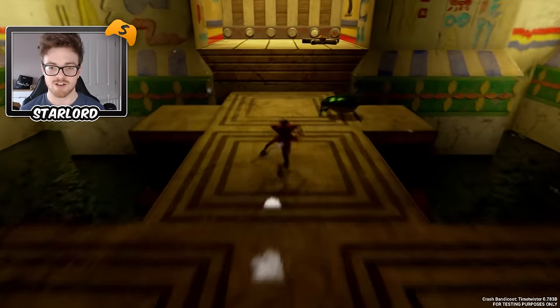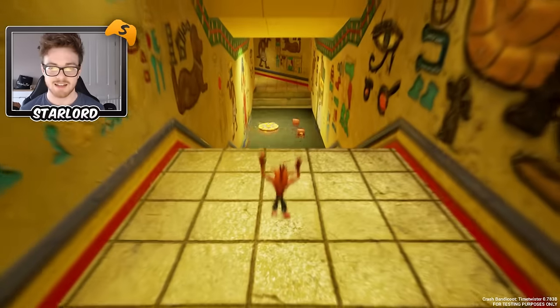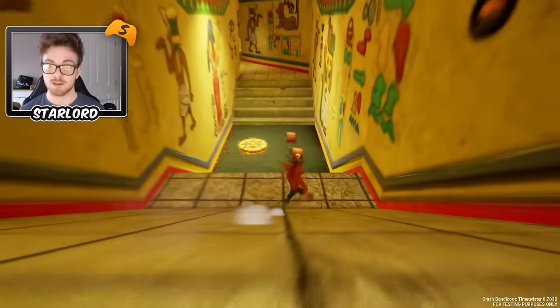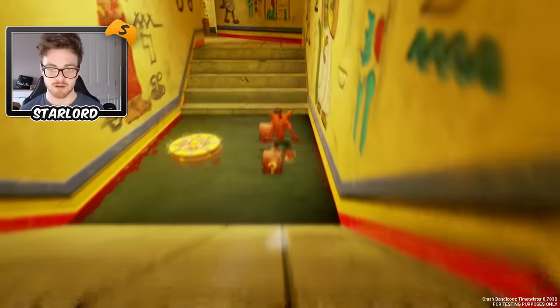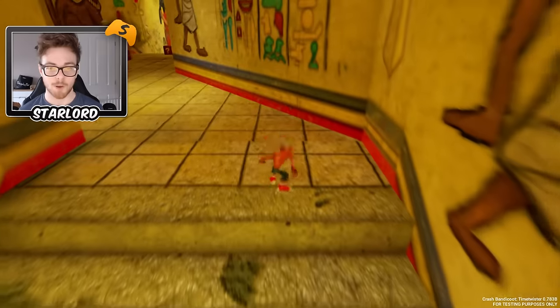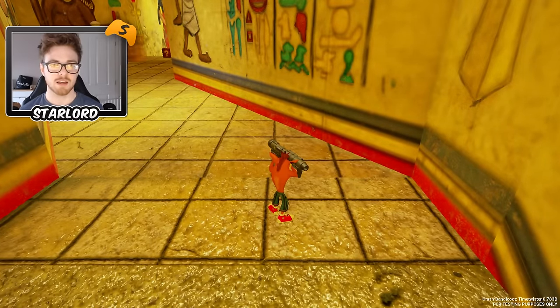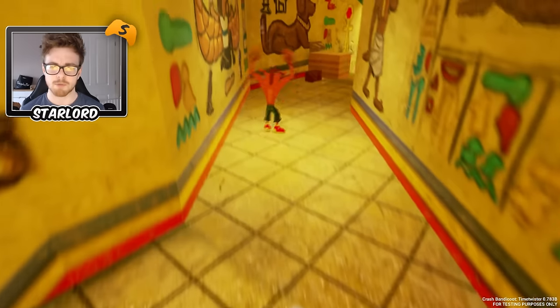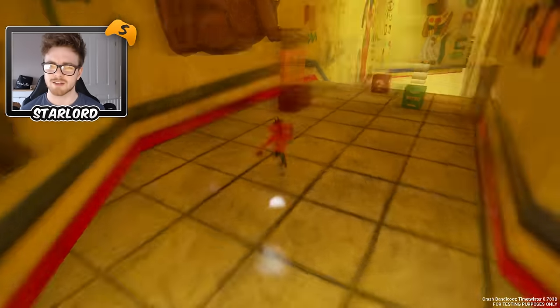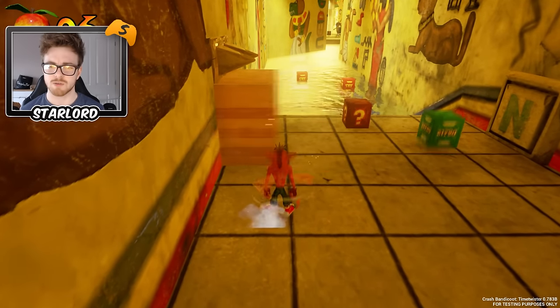So as you can see here is Crash. He does come with all of his natural capabilities such as spin, slide, and I'm gonna admit it is pretty difficult. We can actually use our bazooka, which is a wumpa fruit launcher I believe or something like that. I cannot remember what the fruit is called, but I don't remember that being in the full game. So if any of you guys actually know if it was or not, then please tell me — I would actually really like to know.